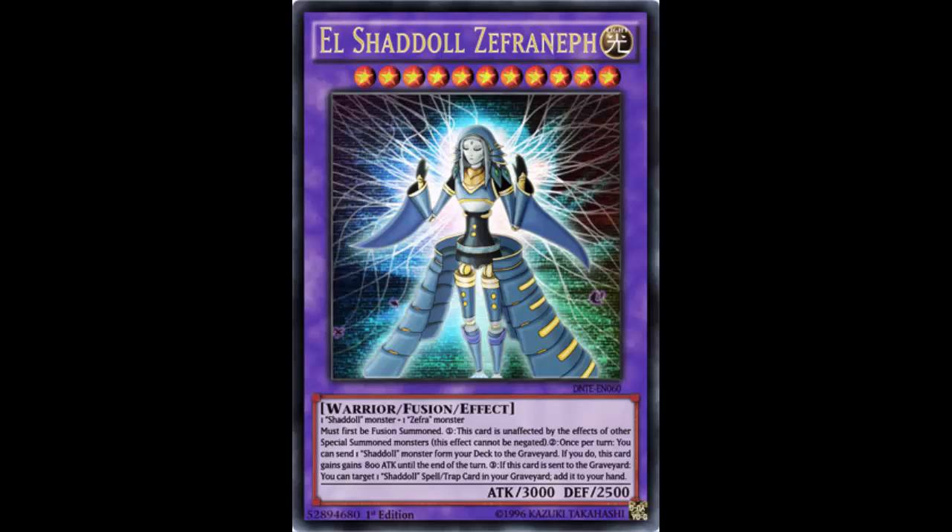Second effect: once per turn, you can send one Shadoll monster from your deck to the graveyard. If you do, this card gets 800 ATK until the end of the turn. Even Construct only gets to send one, and that's good — this card does it every single turn, going up to 3800 ATK. That's enough to run over Killer: Killer hits you for minus 800, you boost yourself by 800, putting you at 3300 and running right over it. This thing can kill Killer — really powerful.